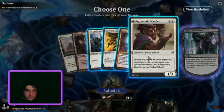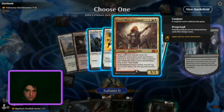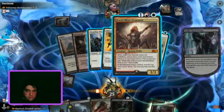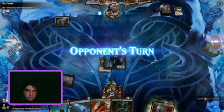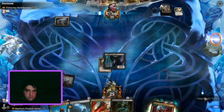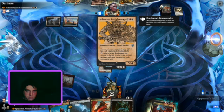We consider taking the Fairgrounds Warden here, but we're kind of looking — Jewelmine Overseer is new, so we take that instead. She spawns a bunch of Dwarf tokens into your deck, and she's like an anthem for Dwarves, because they're playing Dwarf Tribal.